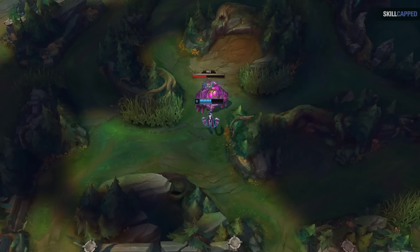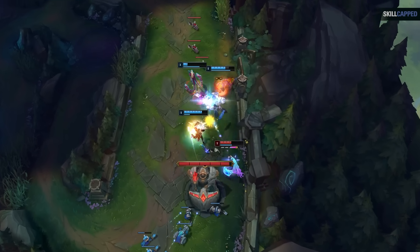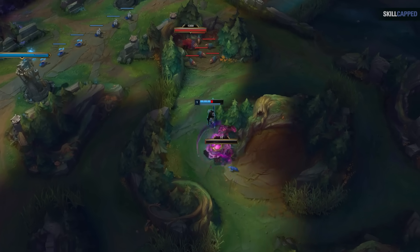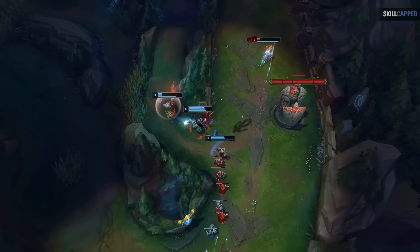There's a new jungle route taking over challenger, where you start at your red buff, hit level 3, then just straight up tower dive the enemy bot lane. Some challengers don't even wait for level 3 — they do their red, then run straight at the enemy bot lane for the turret dive.